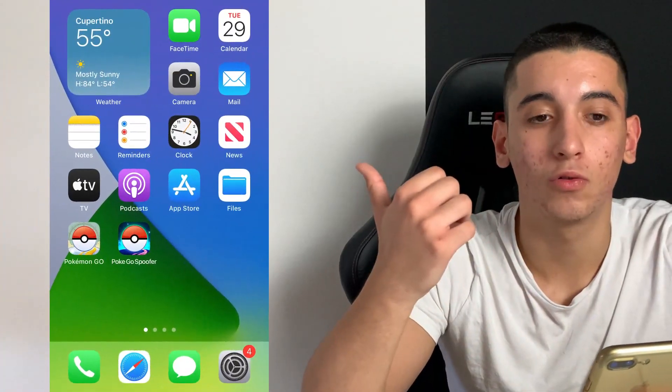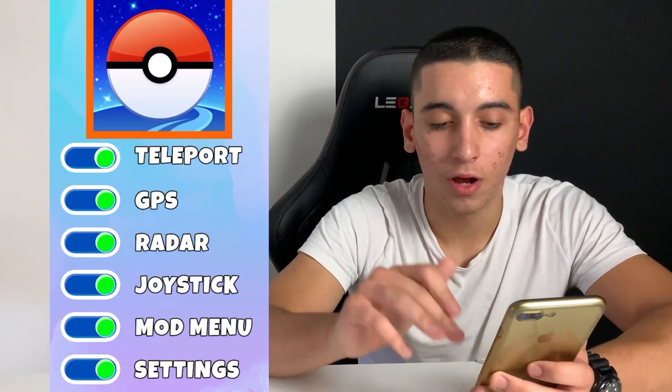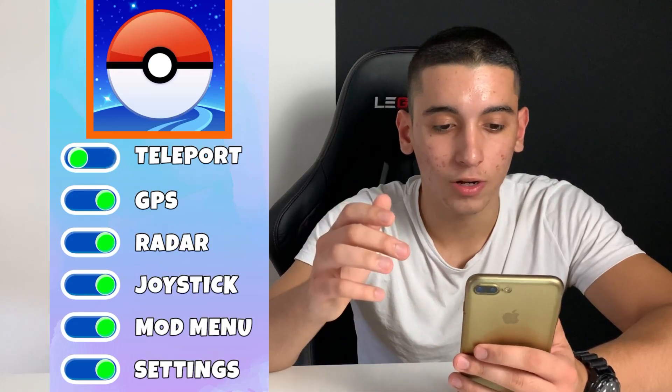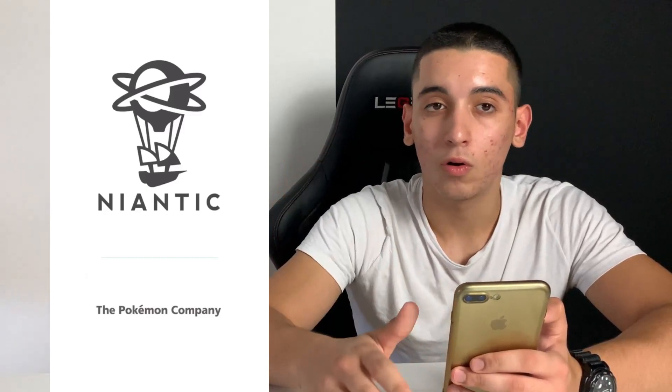We will use this Pokemon Go spoofer app, as you can see on the screen recording — this is my phone. So here you have all these features: teleport, GPS, radar, joystick. You can turn them off and on at any time. I'm going to keep them all enabled and now open up Pokemon Go.